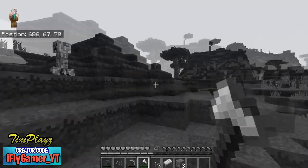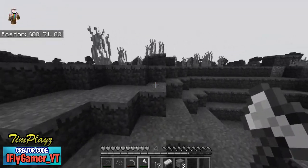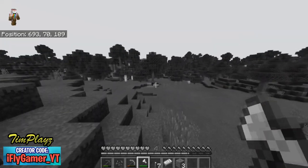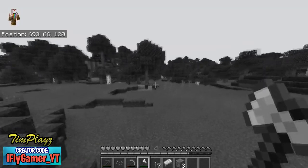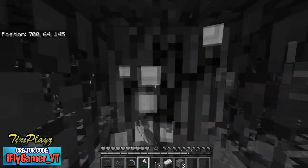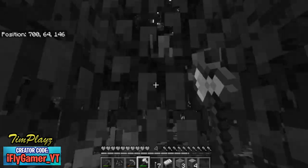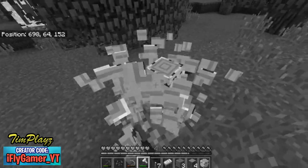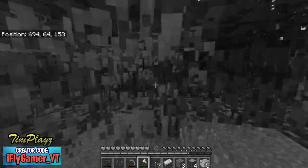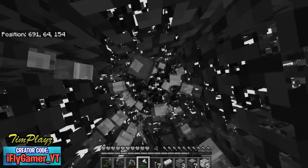Even these creepers don't stand out like they normally do — they don't stand out at all. I think we hit the jackpot guys — there's so much wood over here, a lot of oak wood. I like to use oak because it's really easy to make houses out of. Maybe we should try mixing birch and oak — the colors won't be that different in this world.